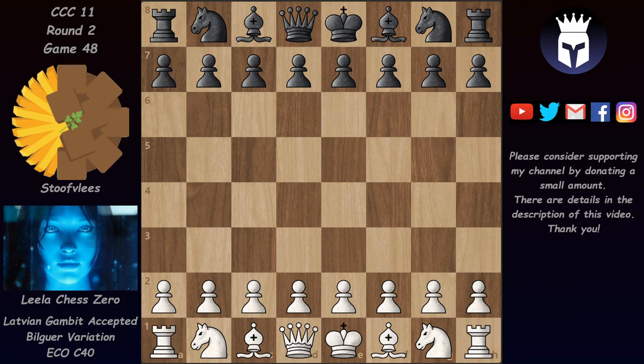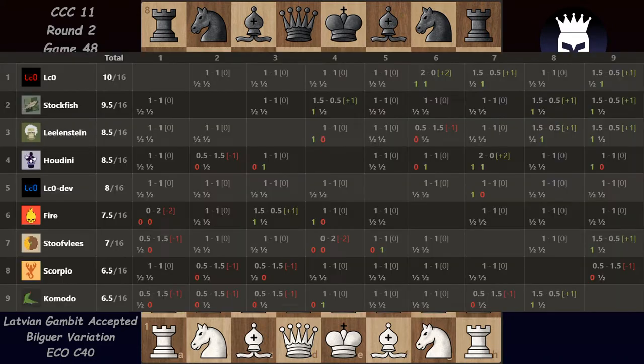Hello and welcome to a new game from CCC11's round 2. Here are the current standings after 16 rounds. Lila is in first place with 10 out of 16, Stockfish second, and the development version of Lila. T60 is currently in 5th with 8 points, mostly draws. It managed to win a game against Tauflays but also lost the reverse game. It was a crazy line in the Budapest defense.